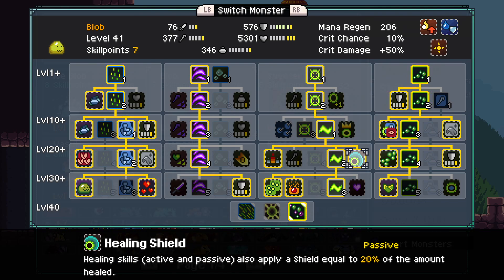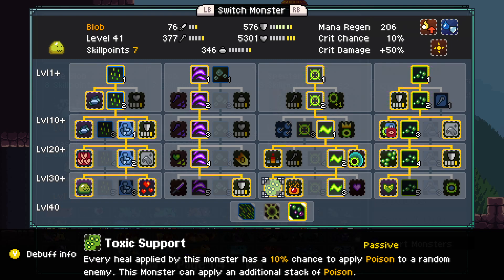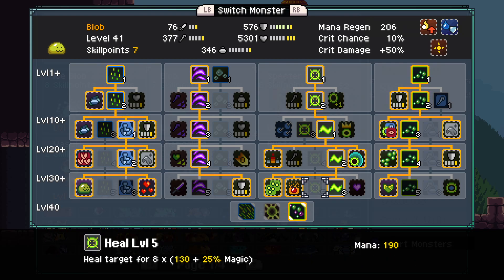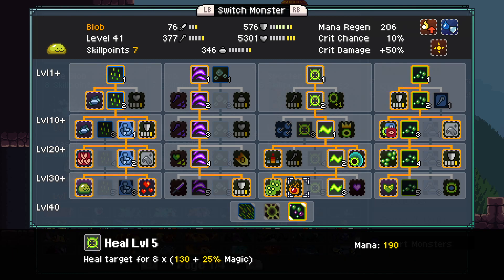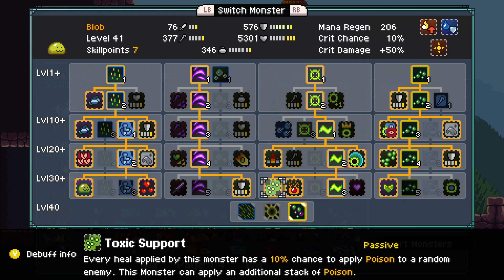We have Healing Shield, Dominance to increase the damage to the enemy based on the number of debuffs they have on them, and Purify to remove harmful stacks any time we use a multi-target heal. Toxic Support is what brings it all together — every heal has a 10% chance to apply poison, and we're doing Healing Wave every single round, so we have a lot of chances for that.